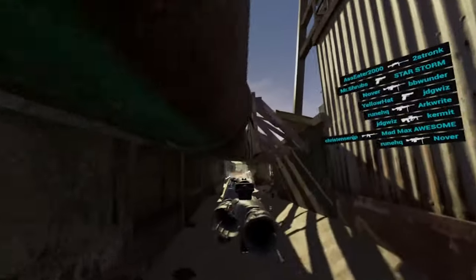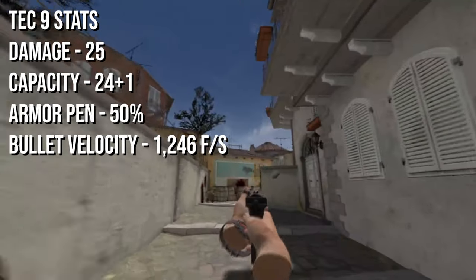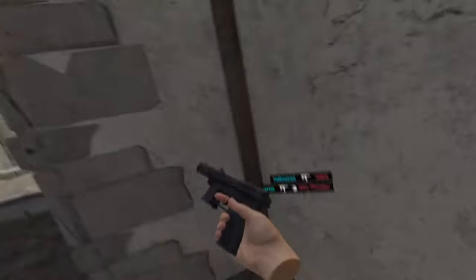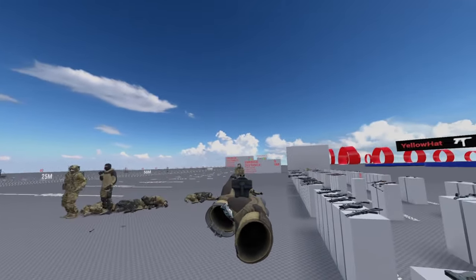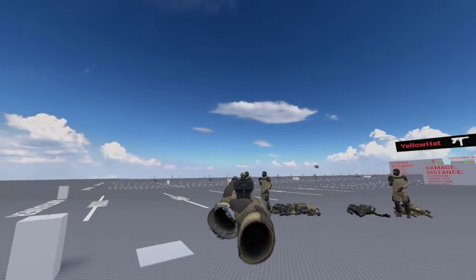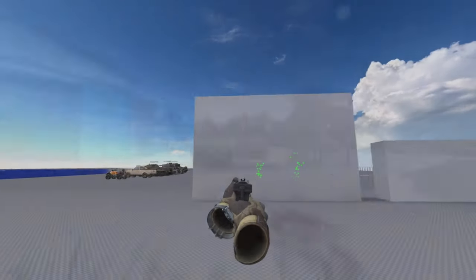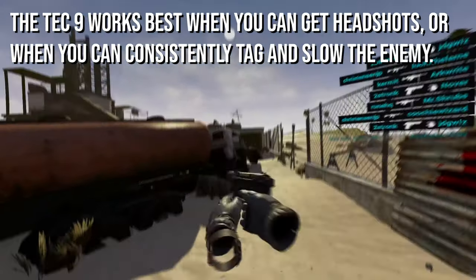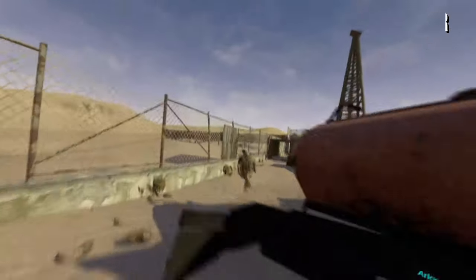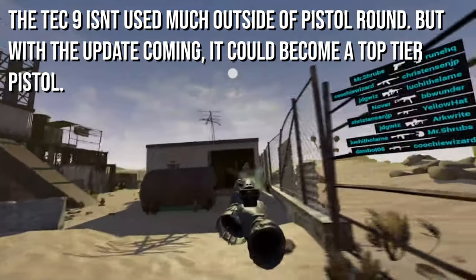Moving on to another great pistol — at $650 we have the Tech-9. The Tech-9 is best used for mid-range engagements on pistol round, as it boasts an impressive 25 damage and has a 24-round magazine, giving it the largest mag of all the pistols. Its armor pen isn't bad at 50%, meaning it takes 6 hits to kill an armored player instead of 4. To a helmeted player, the Tech-9 requires 3 headshots. Its grip points make it play more like a rifle without virtual stock, and the iron sights don't really help, but it makes up for this in accuracy — it's one of the most accurate pistols even while firing fast. Outside of pistol round, with the Glock nerf, I'd imagine the Tech-9 will get a bit more spotlight in the newest update.